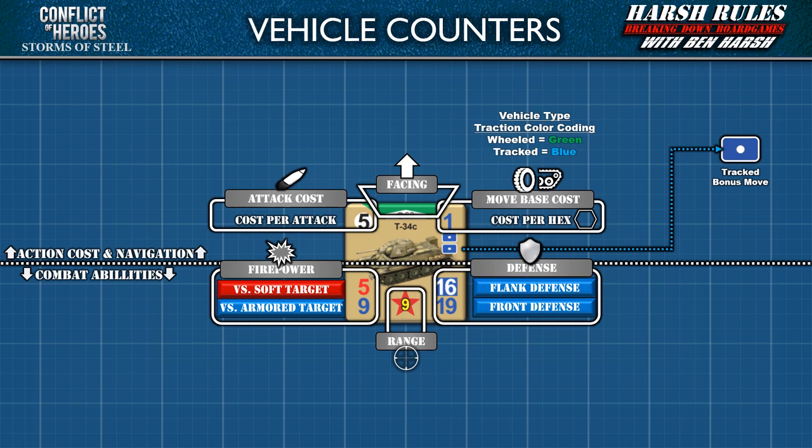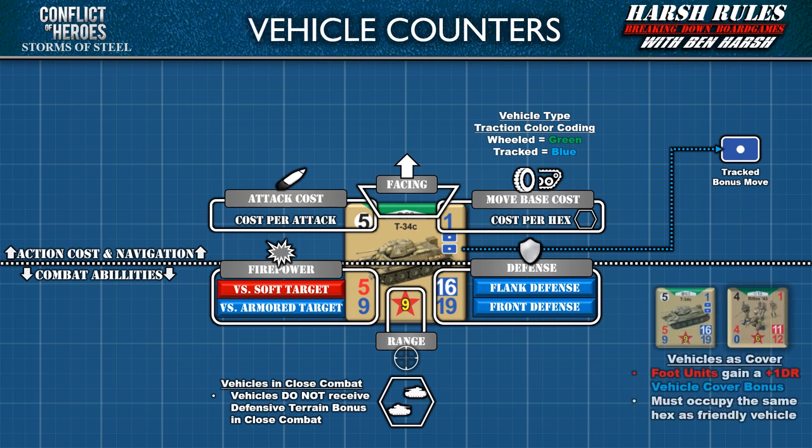Vehicle movement is divided into two categories based on traction. Wheeled vehicle movement abilities are color-coded green, and tracked vehicles in blue. You'll also notice icons below the movement cost stat indicating the vehicle's bonus movement ability — essentially the number of additional hex spaces a vehicle can move when traversing ideal terrain like roads. Also be aware that vehicles have different defense ratings based on their type. Light vehicles and field guns are treated similar to foot units and have red defense ratings, while armored vehicles have blue defense ratings.